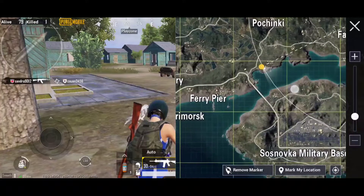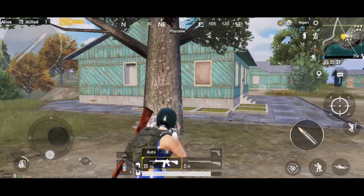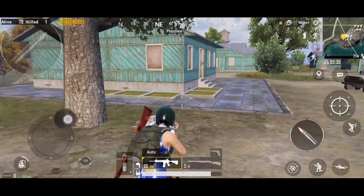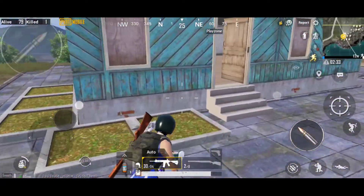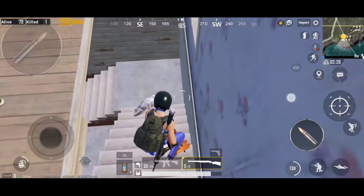First location. There is a military base. There is a bridge and a building — the first building, which is a blue-colored building. You can shoot in the back; you can shoot two shots.